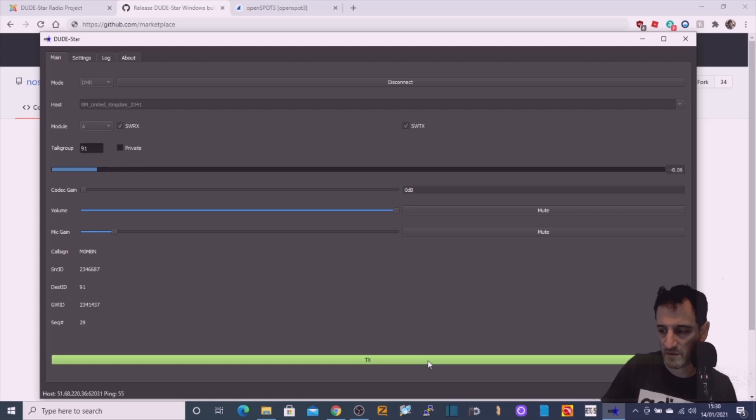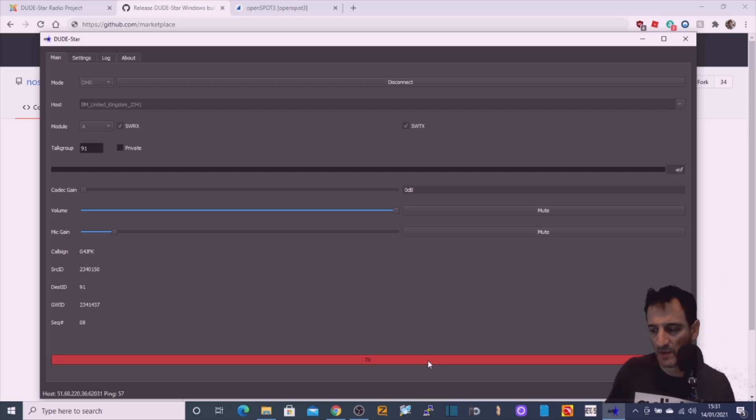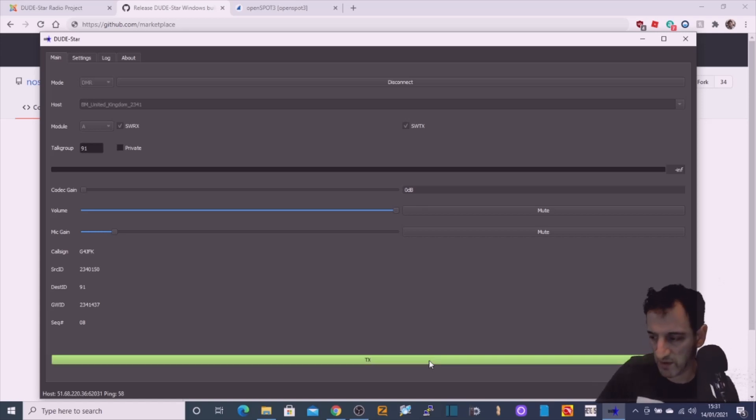It looks like someone else jumped in there. Hi Matt, quick hello — M0FXB. I've written to him and sent him emails but it still comes up like that — I don't know what's wrong with it. Anyway, it is working.